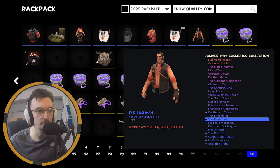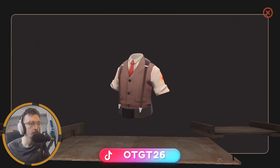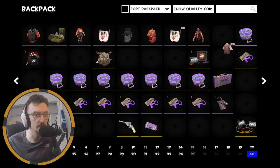Let's go! So far, pretty happy with my unboxing - I'm doing fairly well, I think. And we got the Uber - Strange Uber Wear as well. Very nice. I do like this cosmetic, so I'm going to see if I can implement it into any of my loadouts. Maybe, maybe not, who knows. But so far, so good.